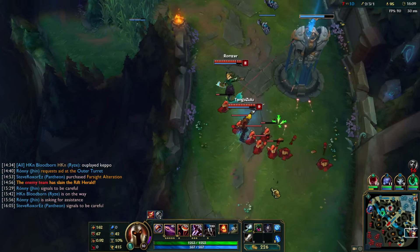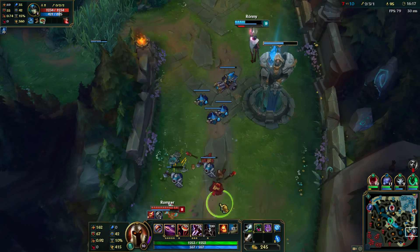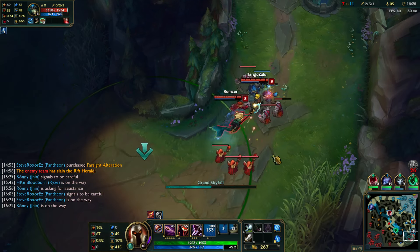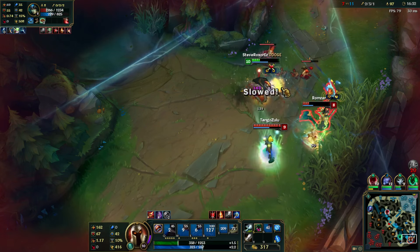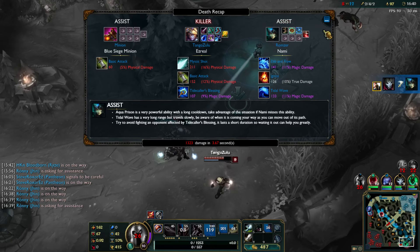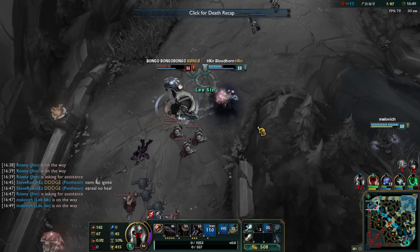I'll start moving towards bot lane then. Ultimate is ready in 10 seconds. I got some decent damage on Jhin. My ultimate is ready — I'm just gonna go like this. Let's just kill this. I didn't think it would take that long to kill the Nami, but she lasted quite a while. Nami even ignited me too. That's good though — we got two summoners out of them.